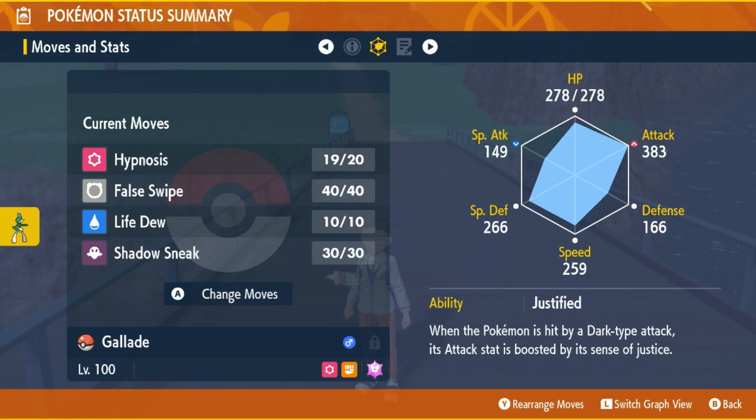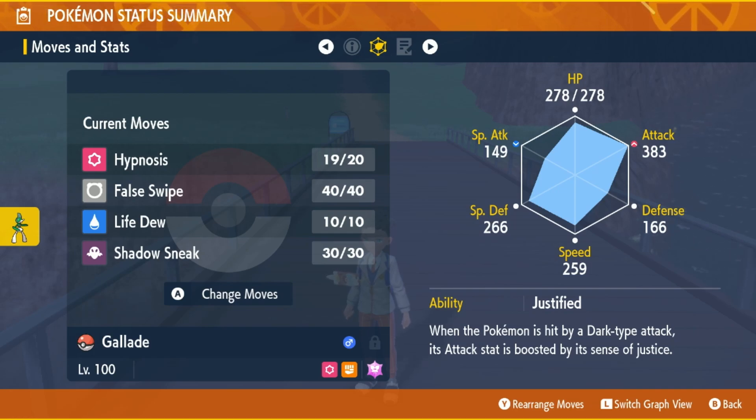False Swipe is a move that, no matter how many times you hit the Pokémon with it, will not KO the Pokémon — it will just leave it with one HP. Hypnosis makes the Pokémon go to sleep, and I also like to equip my Gallade with Wide Lens just to boost the accuracy of Hypnosis. It only boosts it slightly, but you actually notice how many more times it successfully lands.